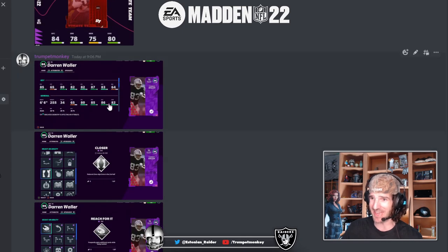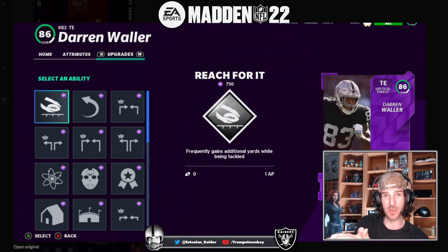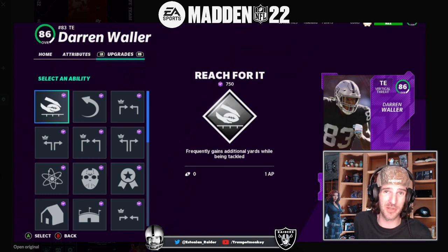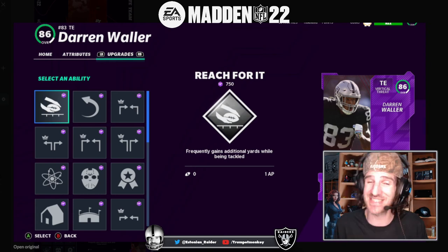I'll leave you with all the abilities you're gonna be able to get on Darren Waller - this is Madden 21 but the stats are just about identical. It's looking like he is going to be an absolutely amazing tight end for day one - it's gonna be 1A, 1B him and Pitts. Phenomenal stuff, absolutely ecstatic. Speed isn't everything - abilities are going to be absolutely everything this year.